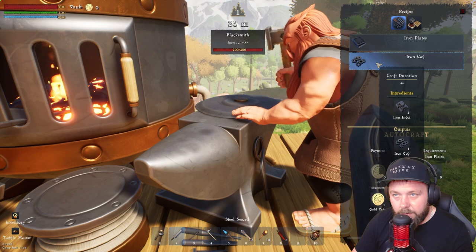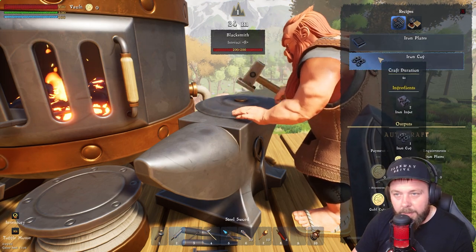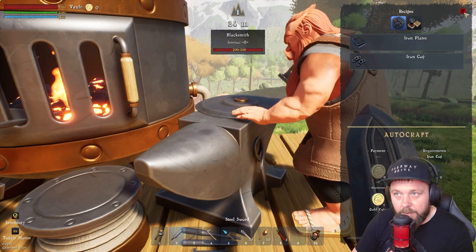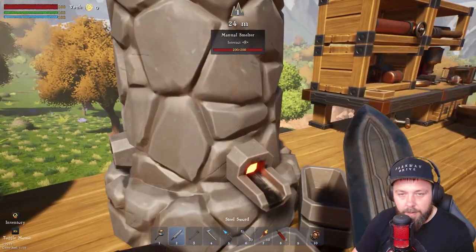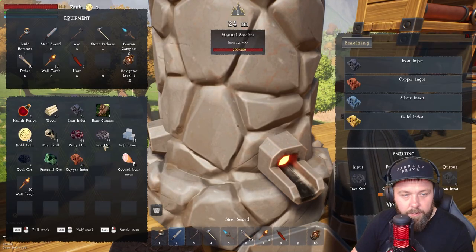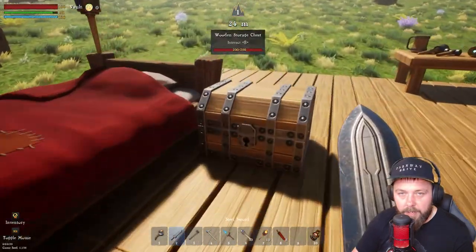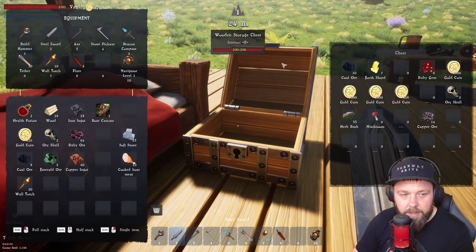We're going to need another 1000 gold coins. We should have enough gold coins to do it all, and we need about 100 ingots as well. Hopefully we have enough in storage — I did smelt quite a few of them and I think I've also got some more iron ore. So we'll pop that in, get it smelting, then head over to our storage chest and see what we have.